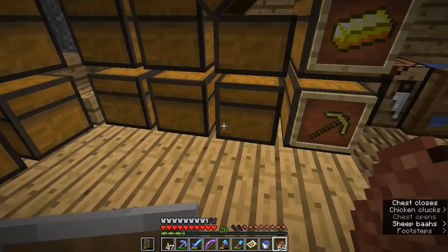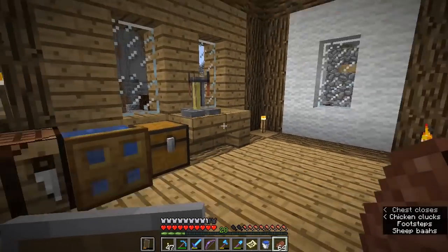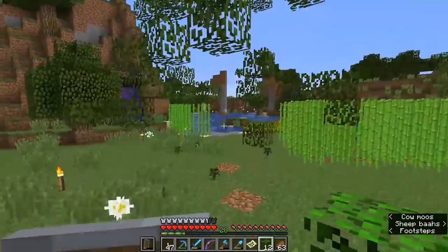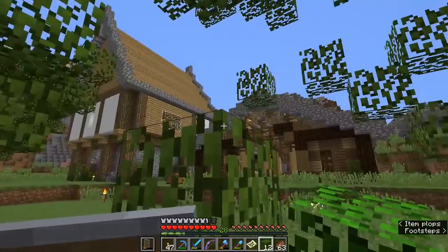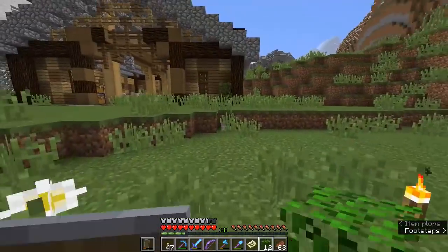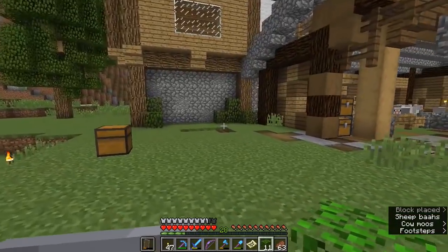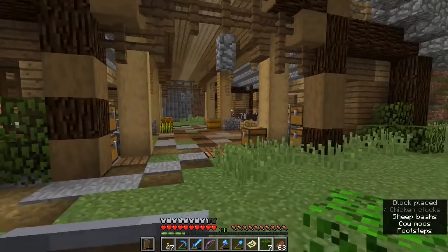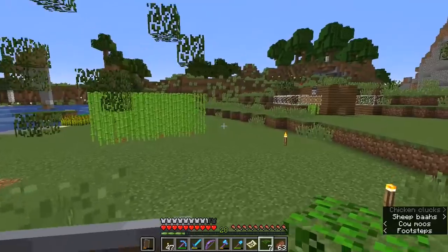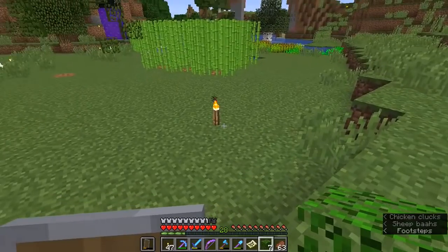We can put the crops in one of these chests, or maybe even expand our crop farm now that we have potatoes. We might turn the wheat into hay bales and stash them in the loft of the barn. I've been doing a little bit of tree farming and leaf gathering — shearing some leaves. I've been using the leaves to make the barn feel like it's more part of the landscape, adding bushes around the entrance.